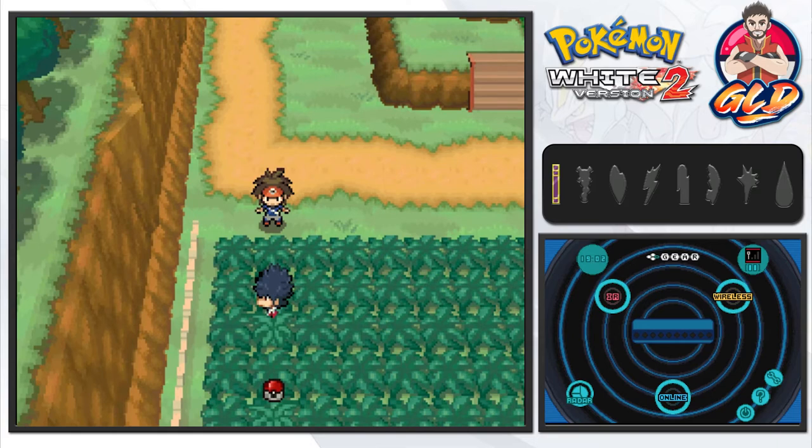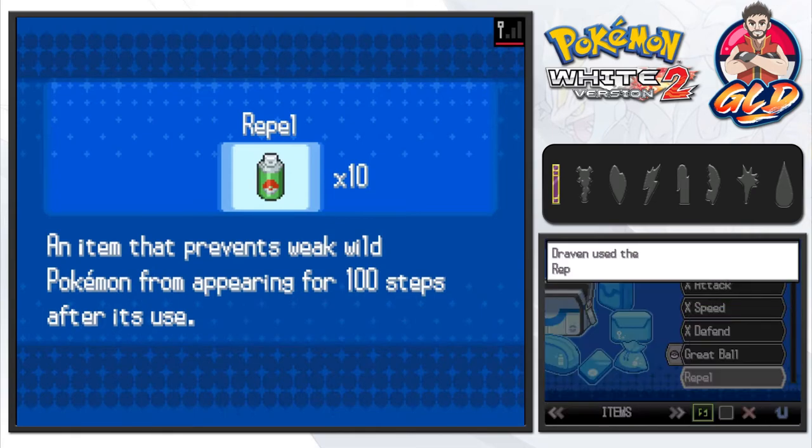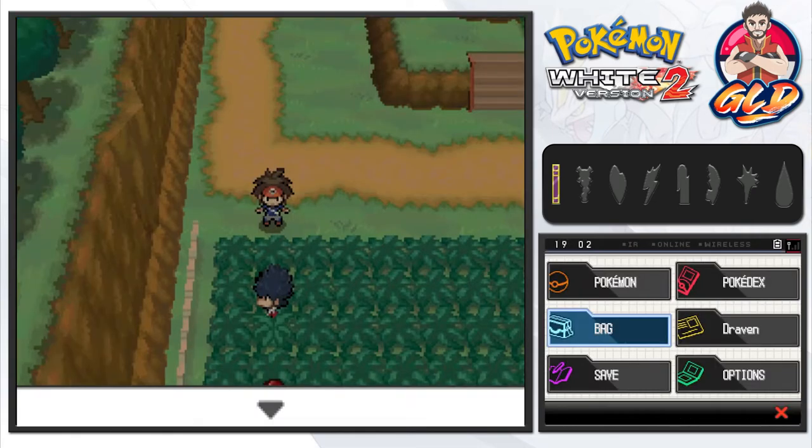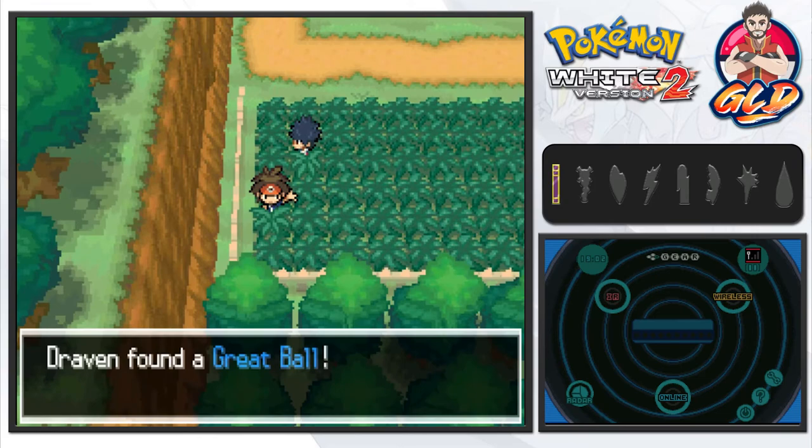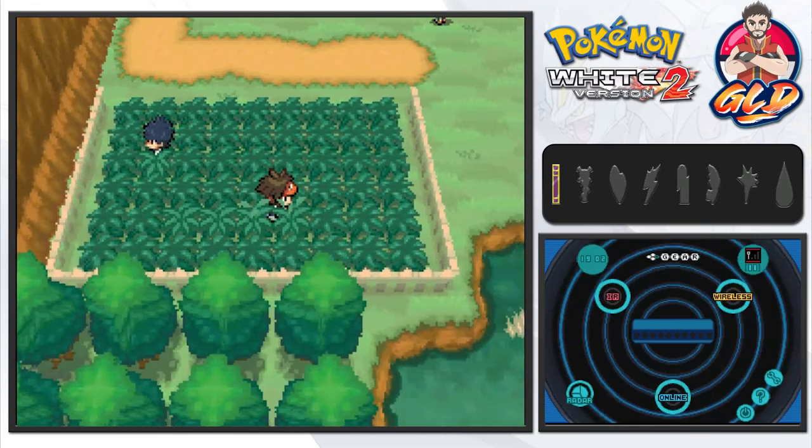There's a Pokeball right there. Luckily I did buy myself quite a few repels so we don't get attacked by wild Pokemon. Repels — you gotta love them. And look at this, we got ourselves a great ball, which is nice.